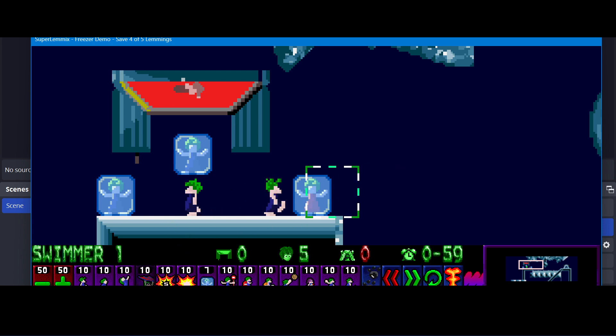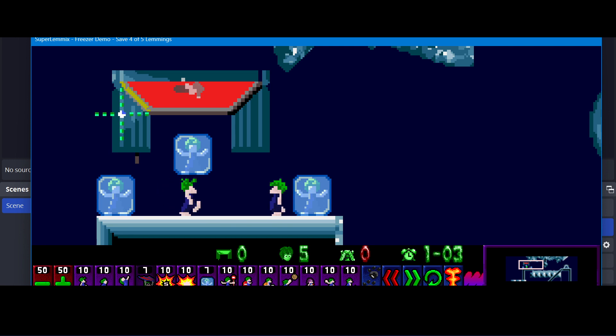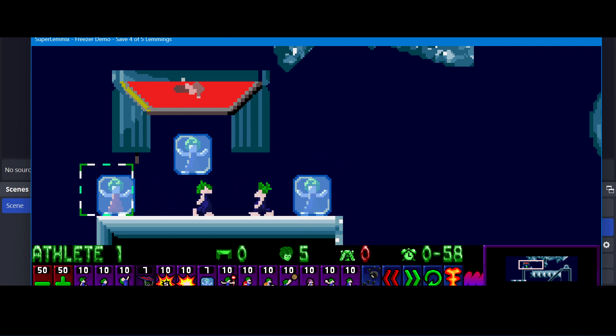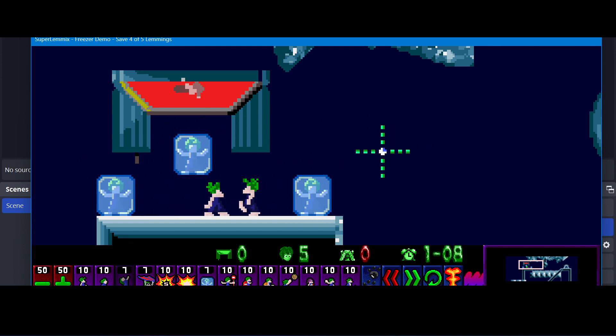They can also be assigned permanent skills. They are already swimmers because the entrance hatch is pre-assigned swimmers, but we can also assign them gliders and climbers as well. So now all of these lemmings are triathletes. And you might think, well, what's the point of them being a triathlete if they're in a block of ice?